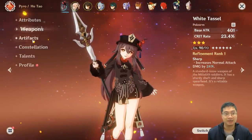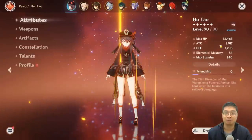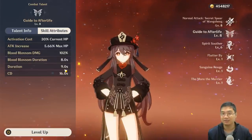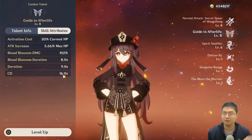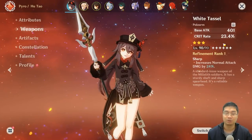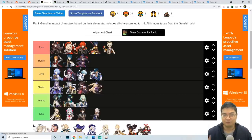Looking at my Hutao's stats — she only has 1000 attack with a level 1 three-star weapon, yet after casting her E-skill, her attack goes from 1000 up to 2900. Even with a three-star weapon, I was able to deal over 100,000 damage with the correct combination of supporting characters and a melt effect. She does not require a high-end weapon, which is a big advantage.